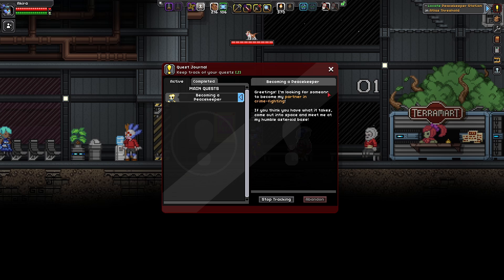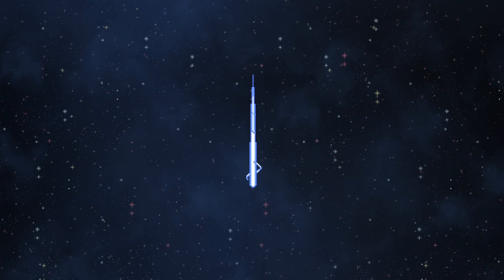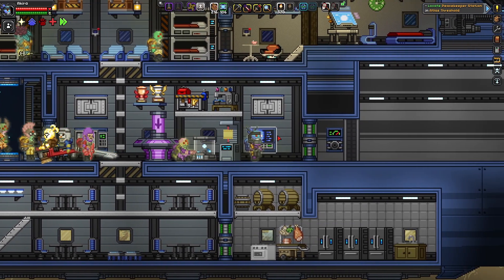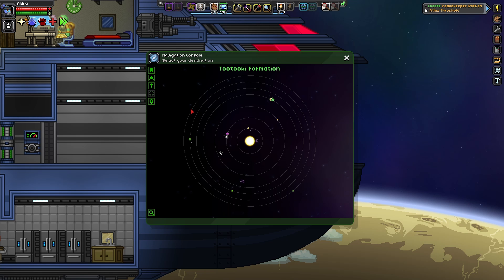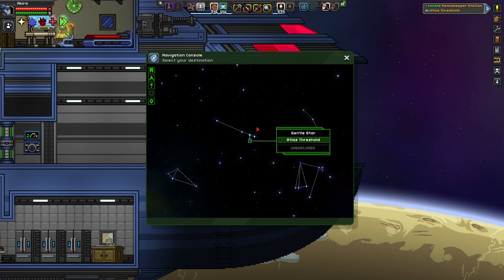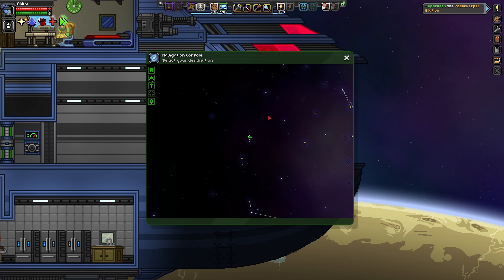'If you think you have what it takes, come out into space and meet me at my humble asteroid base.' With that quest, let's go back up to the ship to see if we can find this place. We should be able to detect it with our ship map pretty quickly. We actually have to view the quest location on our navigation console — and so we're all the way over here from where we were. It's a very far jump to the Atlas Threshold, a Gentle Star, so let's go ahead and jump to it.